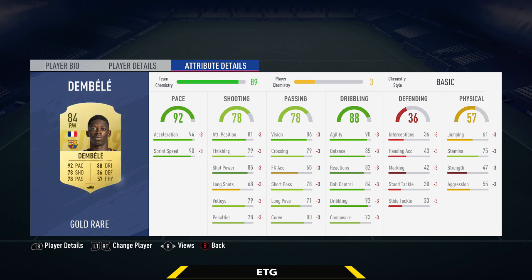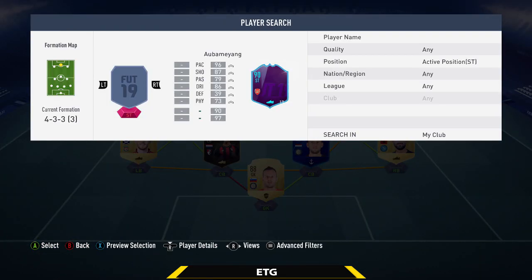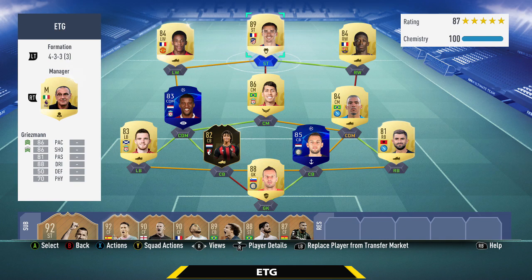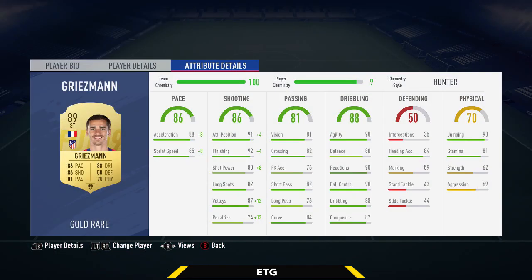The final player — the striker — is going to be the scoring machine that is Antoine Griezmann. He's dropped in price quite a bit over the past couple of days, only about 60k on the market. 86 pace, 86 shooting, 92 finishing, 90 agility, 90 ball control. He's not quite as good ever since the patch nerfed finesse shots, but this guy can still score you a lot of goals.